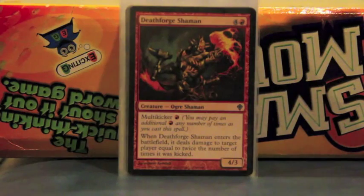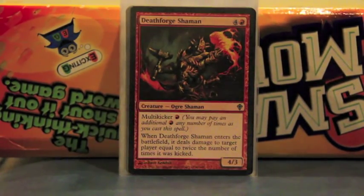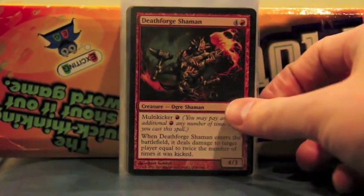Goblin Shaman — this guy is really funny. He's a game-ending card, even though people are like 'what? He's an Uncommon from Worldwake?' He's a 5/4 with multi-kicker for one red. When he enters the battlefield, he does damage equal to twice the number of times he was kicked to target player. So if he was kicked four times, he does eight damage. And if I have a Furnace of Wrath or Gratuitous Violence out, that's 16 damage. If you have 10-12 mana, he can just go up into craziness — he can kill a player in one hit.